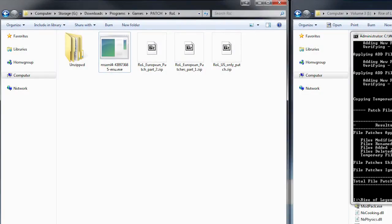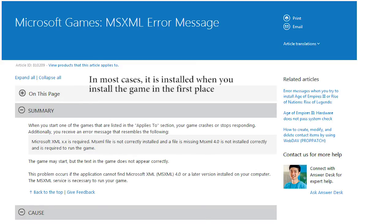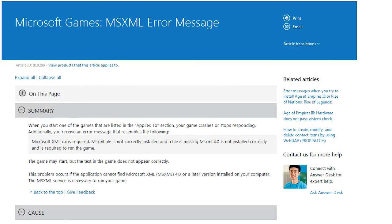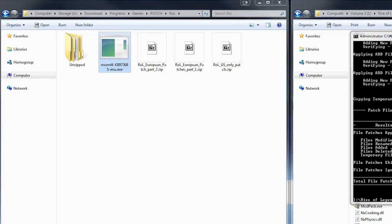Finally, among the patch files I found a file called MSXML4. After searching online, I found that this relates to an MSXML error message that the game can display. If you do not have this file installed, it is advised you install it — it's a one-time thing and after that you don't need to worry about it. This applies to a whole range of Microsoft-published games.